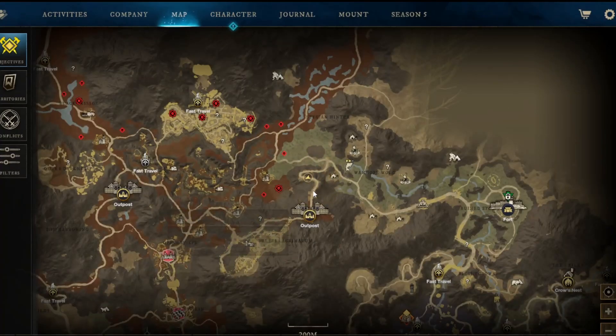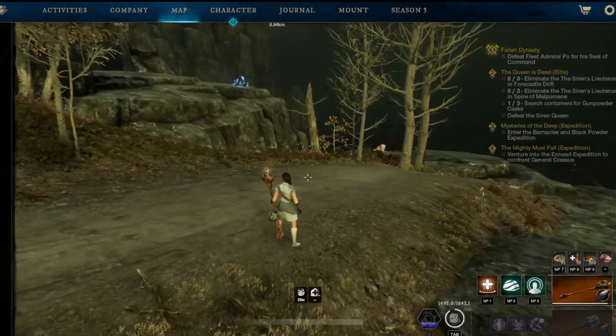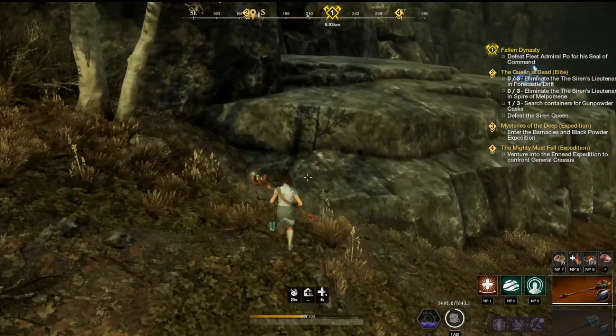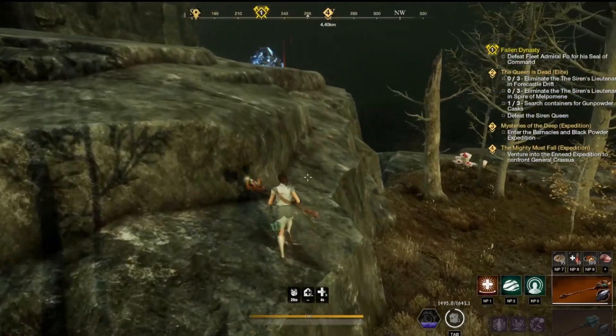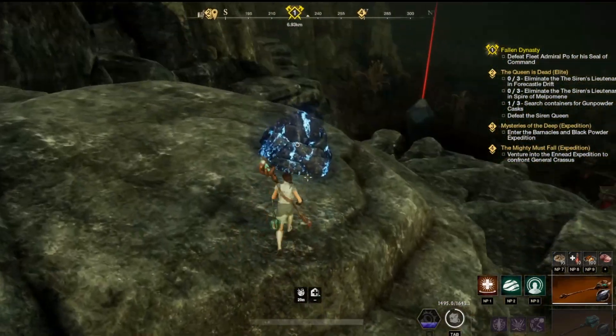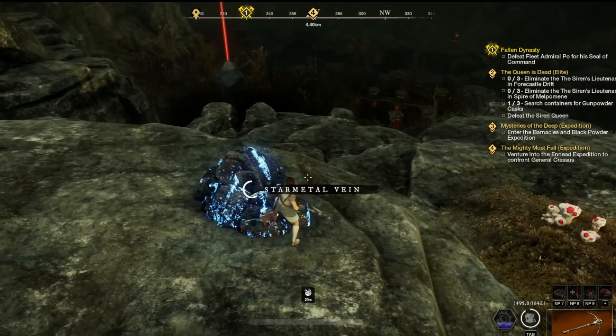What you want to do is come to this outpost and run down here. There's this nice little loop all the way down here, through here, all the way around through here. And there's some other ore down there as well — Mithril. Now it doesn't, it's not as valuable as the star metal obviously, but this place is just loaded with star metal.